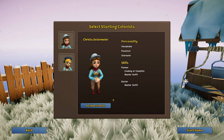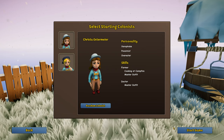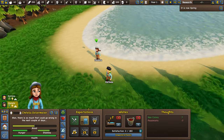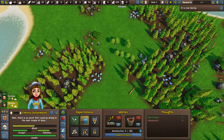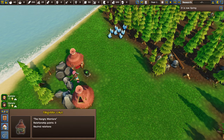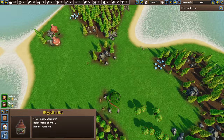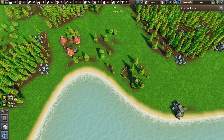Now for tip number two: where to start your base. It's a little overwhelming when you first get in. People think they want to be near a lot of trees and stone — not that important. What you want to be away from are goblin villages. A small one is okay because you can take them out pretty quickly, but avoid big ones because if they become your enemy they're going to hurt once they start sending attacks.